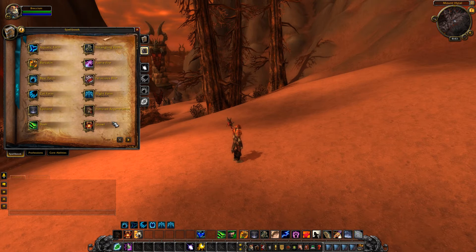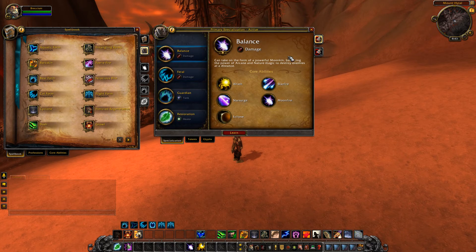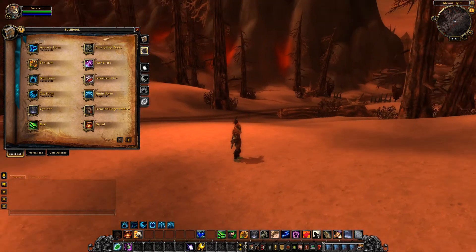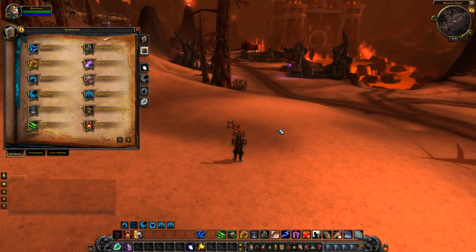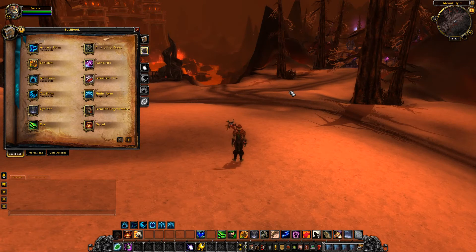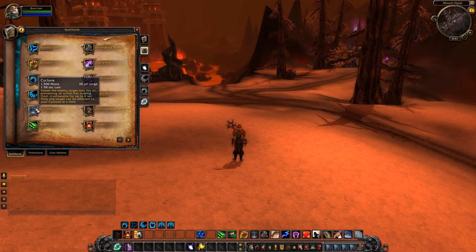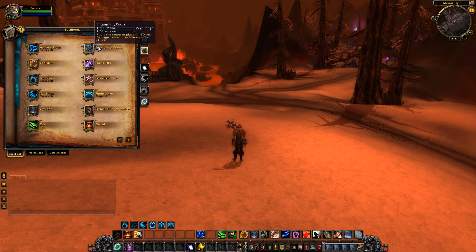These are the abilities you see when you first log in before choosing any core ability specialisation. You get your various forms, Barkskin which is freely given to you, your CC Cyclone with no real changes, Dash, Entangling Roots, Fairy Fire. They've given you Ferocious Bite and one or two abilities from each of the various trees to get you started.